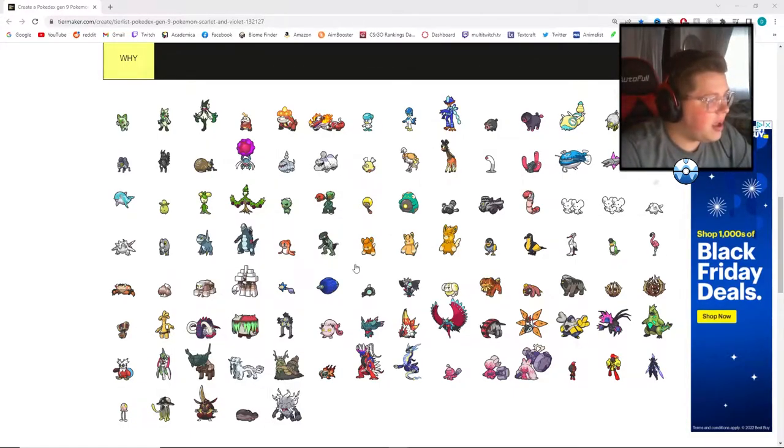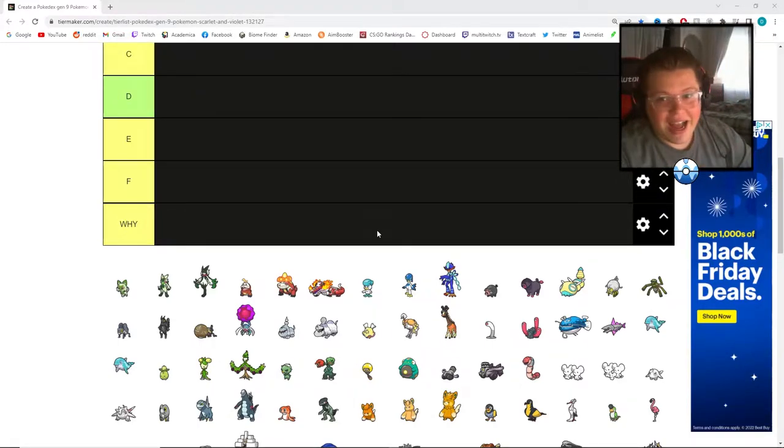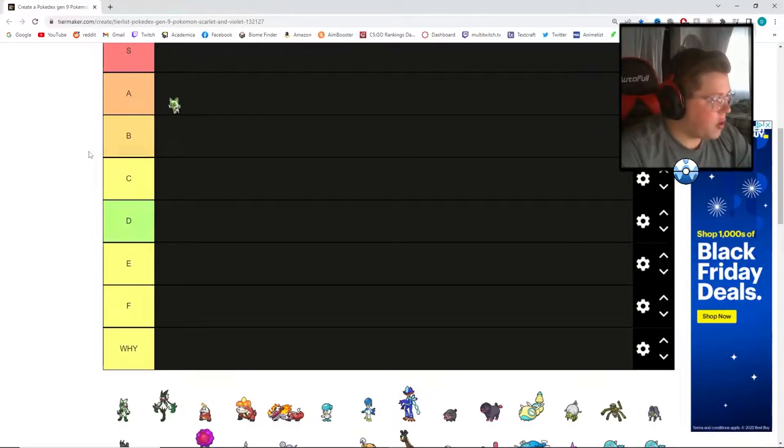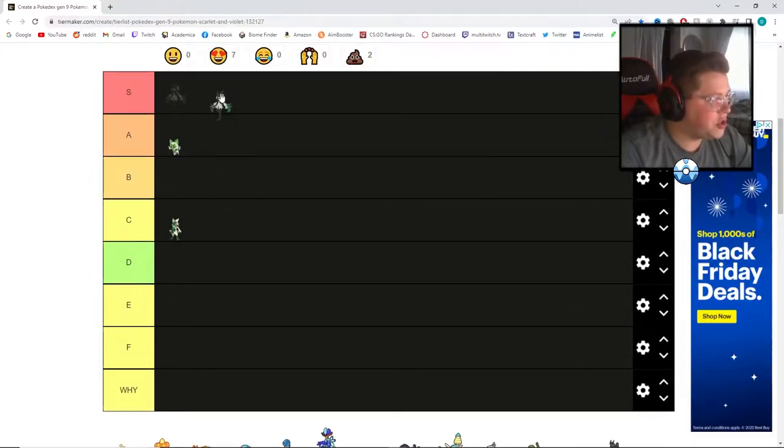Let's get started right away with the starters. The first stage starters are really, really good — they started off real hot. I hate saying this, but the grass Pokemon this time around is actually my favorite — I'm always a water guy, but I think grass took the cake. I'm going to put the first stage at A. The second evolution gets a C, and I'm actually going to stick the third evolution at S. I think it's a cool design and cool typing — they did a really good job with the grass starter.